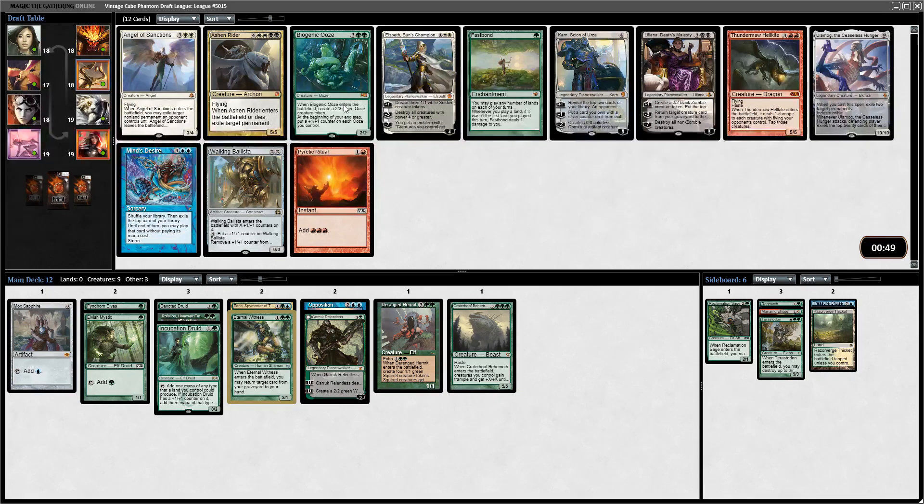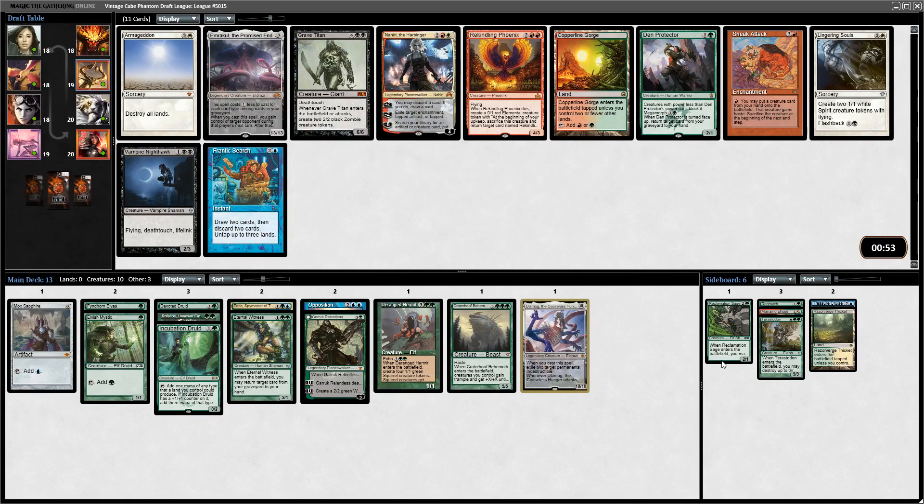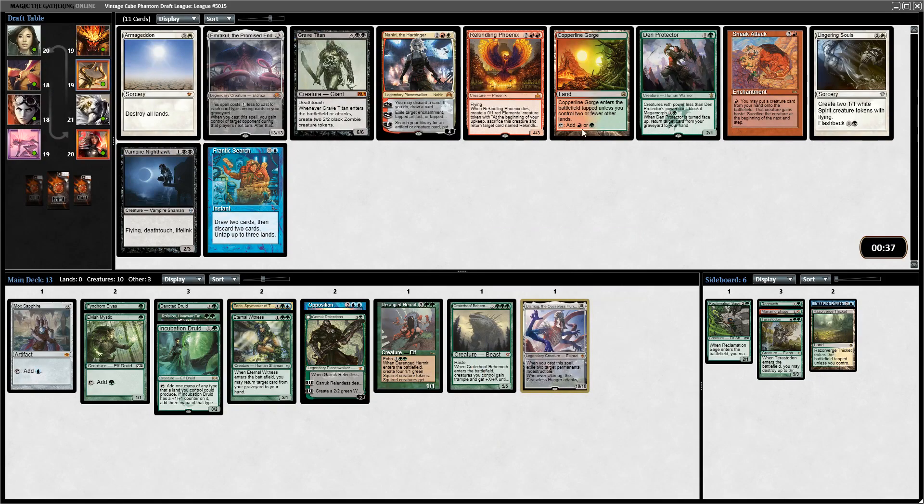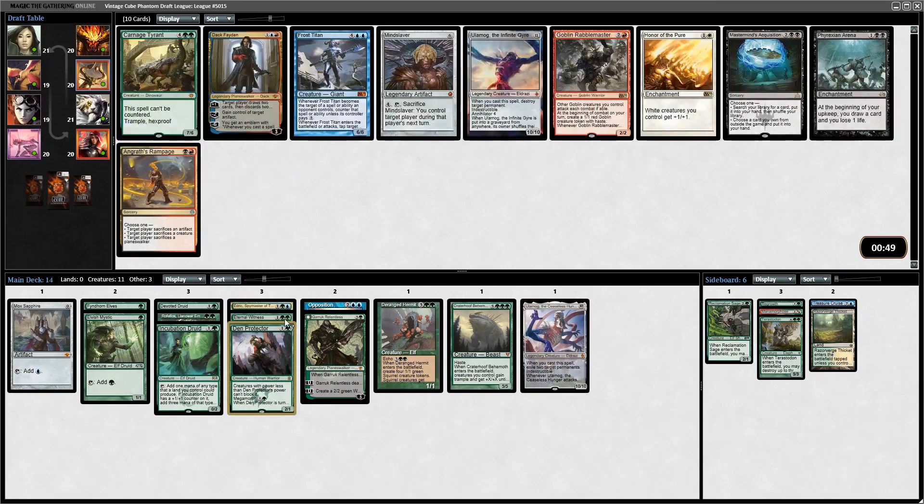I think Biogenic Ooze is going to wheel. I don't think I'm in a position for Mind's Desire. Walking Ballista could be good, Karn could be good, but I think I'm going to take Ulamog. It looks like I'm going to end up with a big mana ramp deck, and I think Ulamog is probably the best Eldrazi because one attack from Ulamog wins the game and the cast trigger is really good. It's between Emrakul the Promised End and Den Protector - with Craterhoof and Ulamog I'm pretty good in the expensive creatures department, so I'll just get the extra regrowth effect.